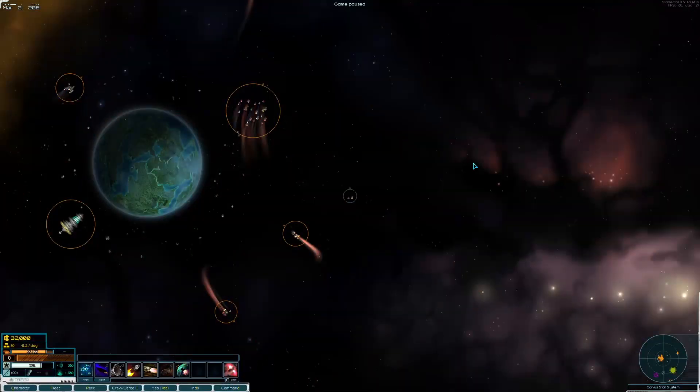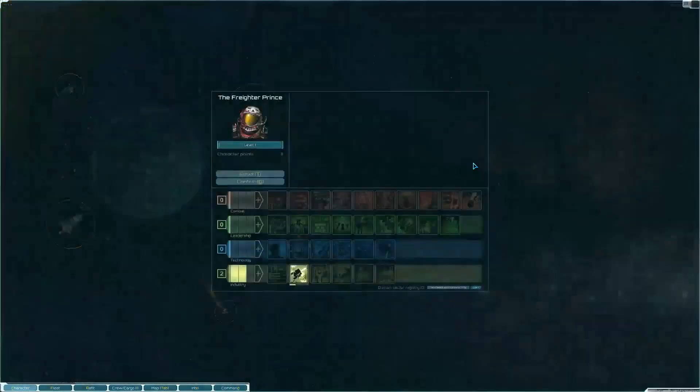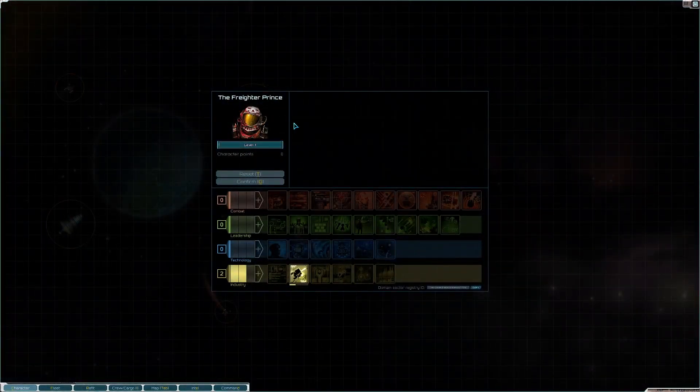Hello everyone, my name is Fenmer and this is Star Sector, the Freighter Prince. The Freighter Prince is a type of freighter character. He uses nothing but freighters, and as such he probably has lots to trade. If you have coin, Freighter Prince has supplies. So let's go ahead and jump right into it.